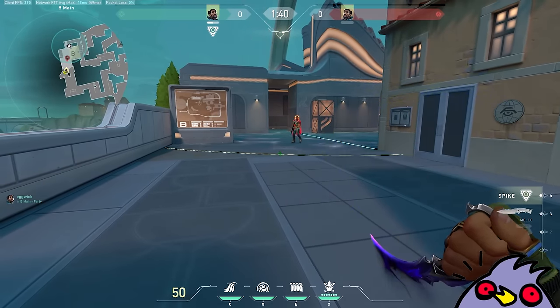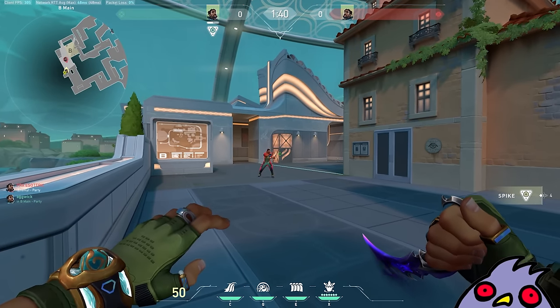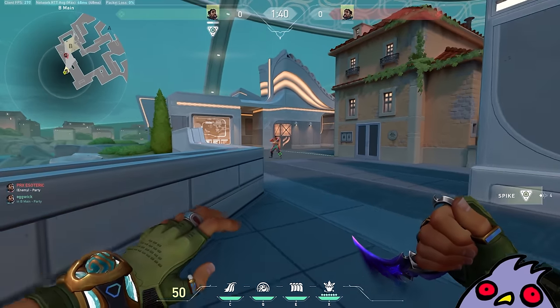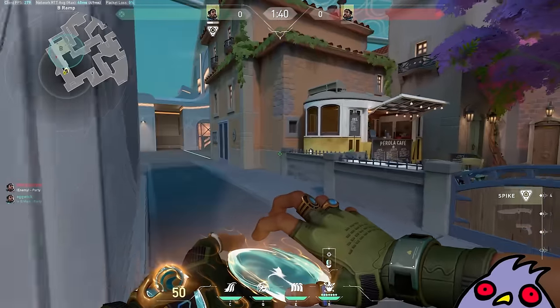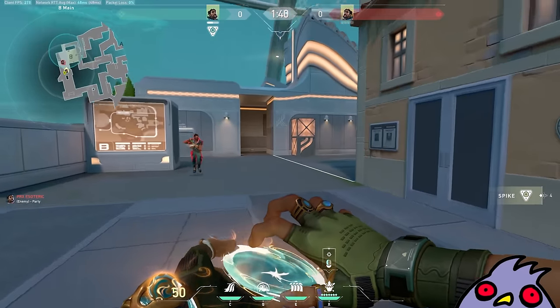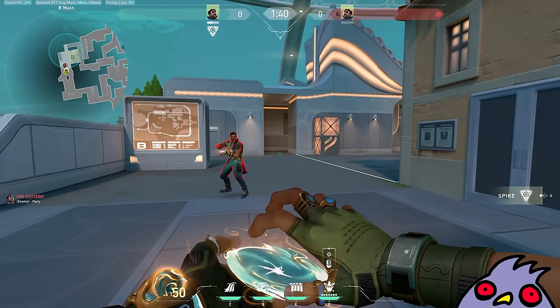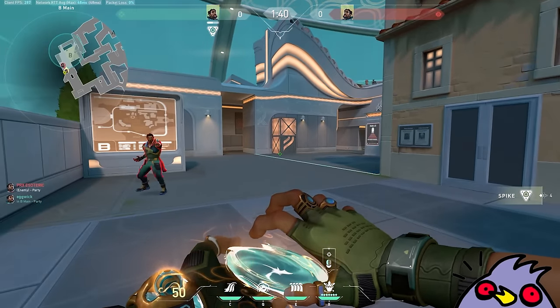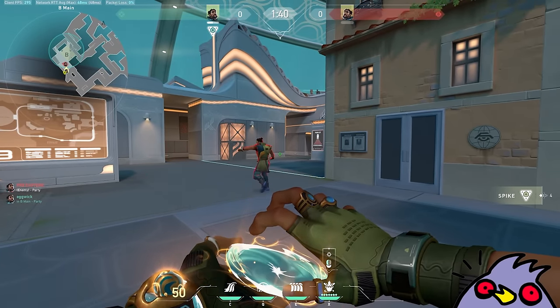It's a set distance in front of you when you cast it. You can look at the minimap to track it. I don't know why Riot didn't implement a feature where you could see it in front of you, because I don't think there's time to actually look at it. It's always just going to be a set distance. It consumes like the entire B site — holy shit.